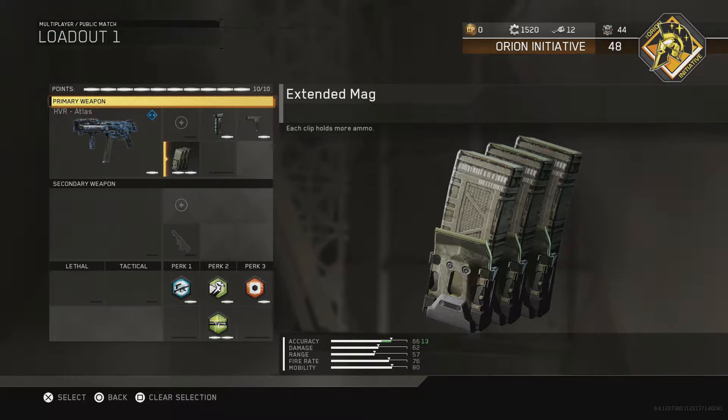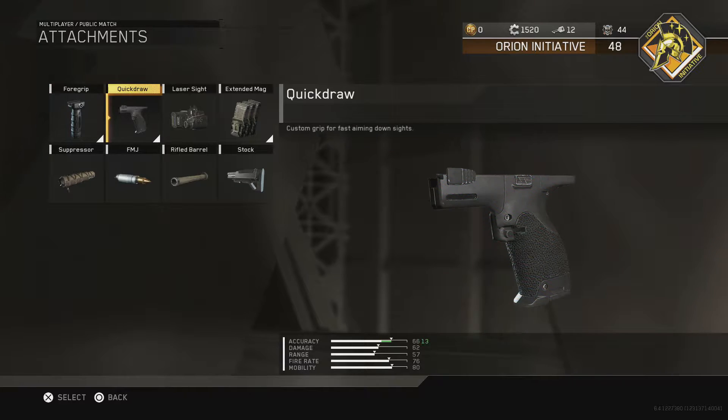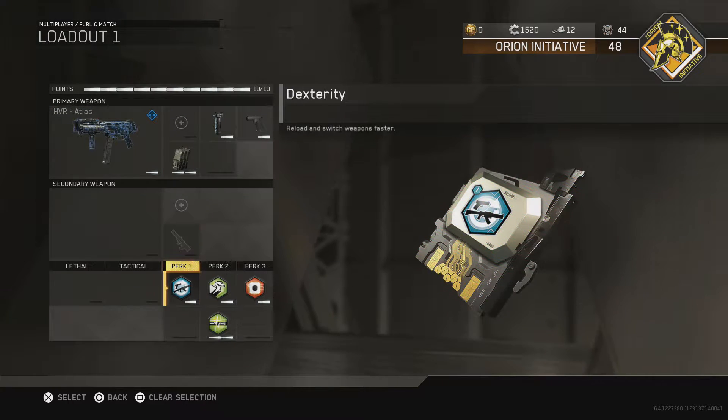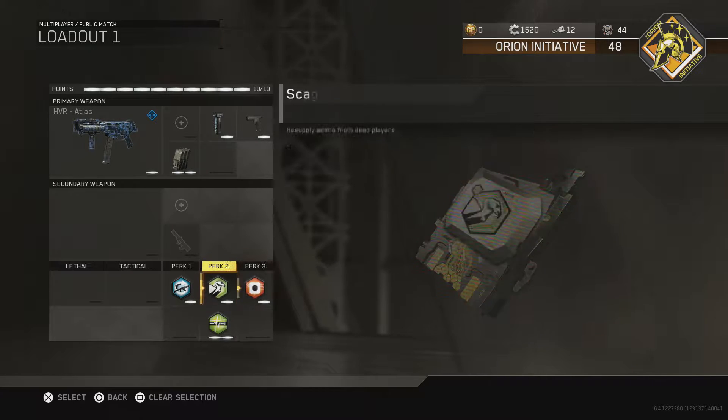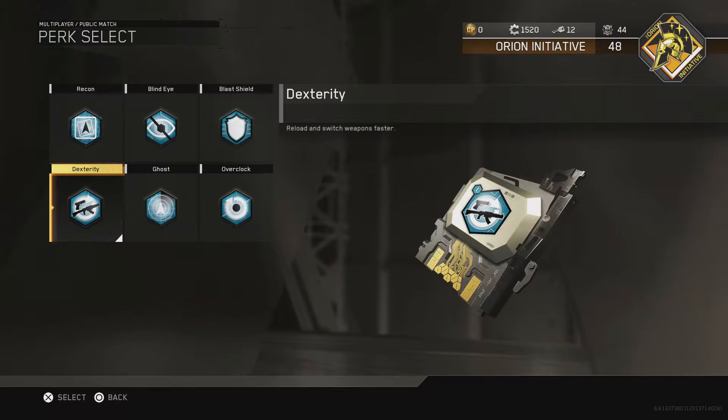Each clip holds more ammo, but this gun goes through ammo so quickly, I kid you not. We have four perks total. First, dexterity — faster reload and weapon switch. I'm always swapping through guns and picking them up off the ground. I just prefer dexterity; it's the best for pubs.